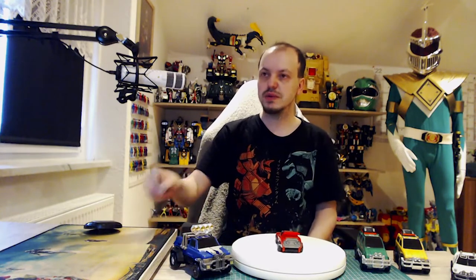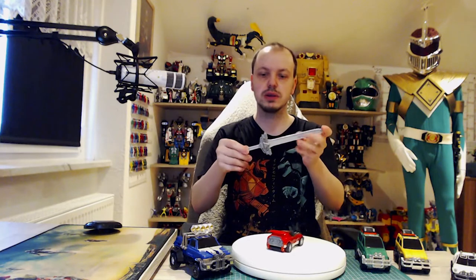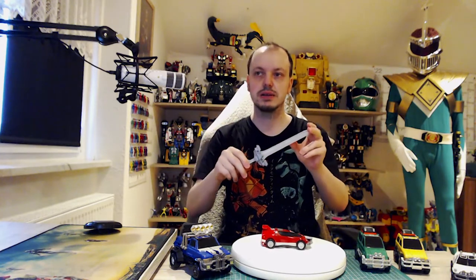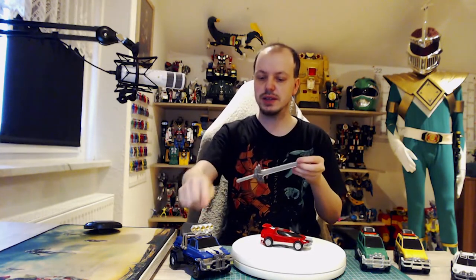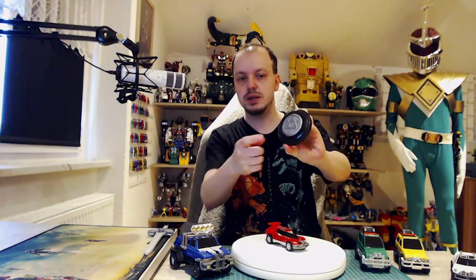The zord comes with a sword, which is way more fancy in Japan than ours. This one is gold-ish and the blade is rubber plastic, whereas in Japan it's a chromy silver. Same goes for the shield — it looks good, but this is grey plastic; in Japan it's silver-ish.